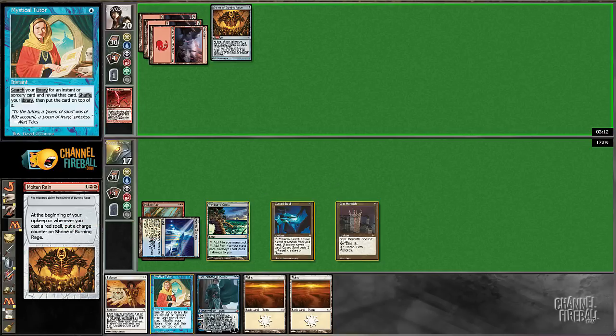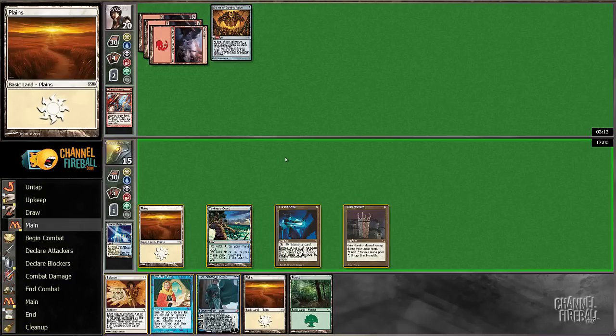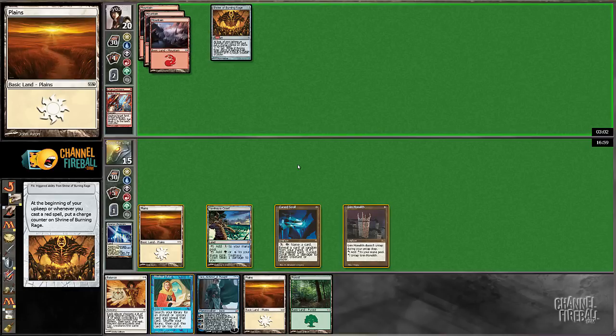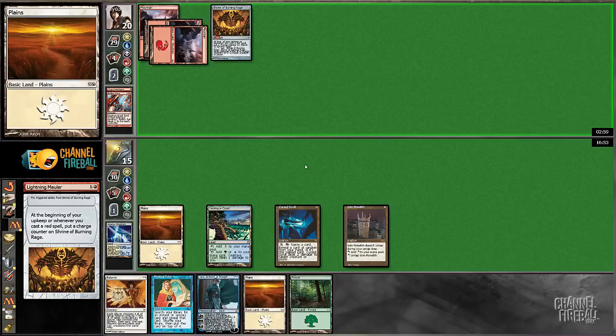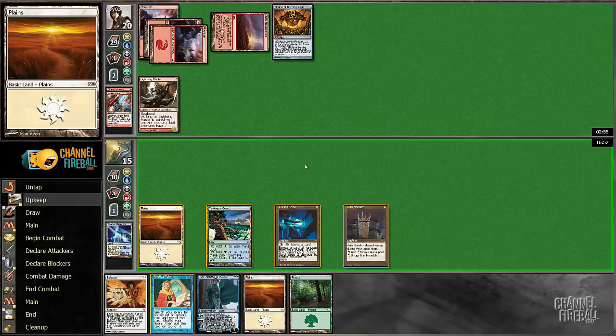Is there anything I would want a Mystical Tutor for here and now? I don't think so. We're just kind of slugging along here. He did have the Molten Rain, which means I'm certainly not a favorite to win the game normally. Although there's always a chance, just because of Balance — get to Encampment. That's really not bad here.